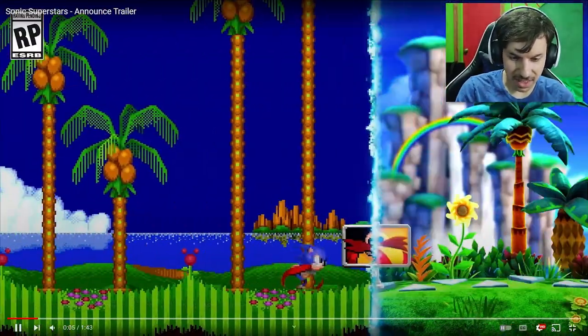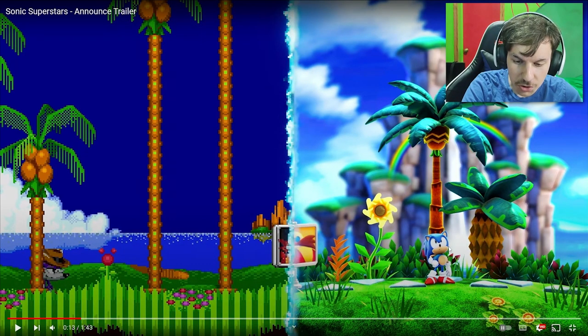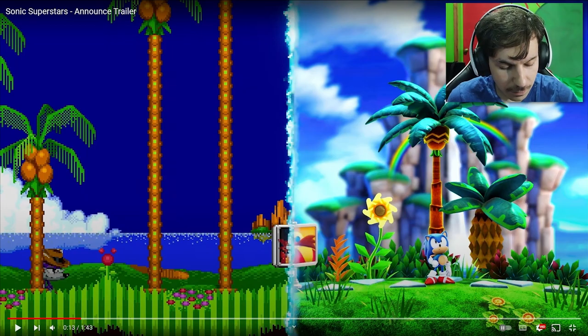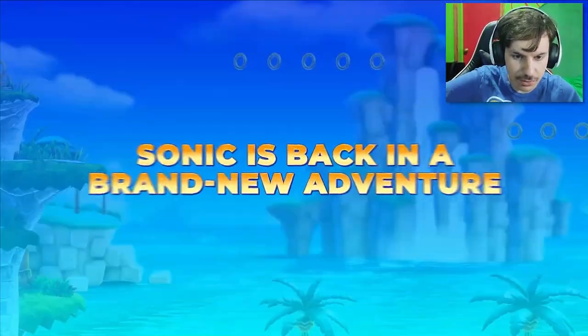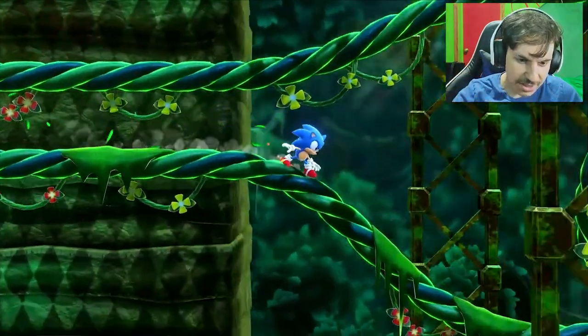We started here with this little cinematic going between the two different aspects — 2D and 3D gameplay. It looks so clean. And we got Eggman sneaking around the pine tree for a second. I kind of like that little touch of detail. What looks to be a whole new rendition of Green Hill Zone — it just looks so clean, the animations, the 3D assets and everything.